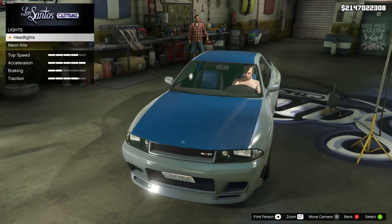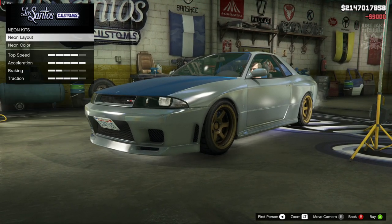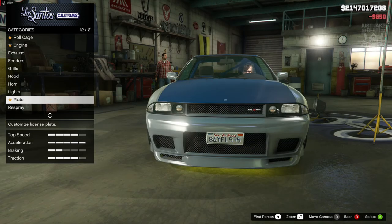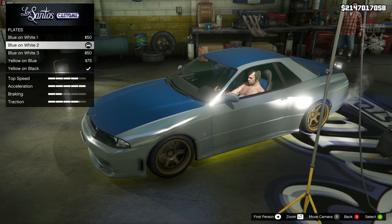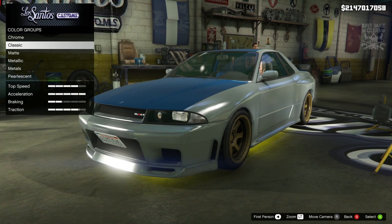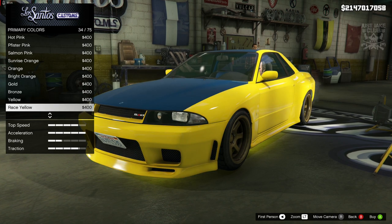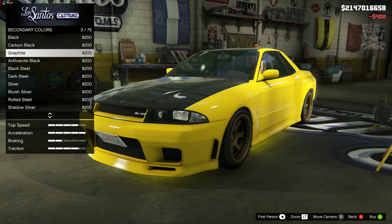That brings us down to the lights — we're going to go to headlights and purchase the Xenon headlights. We are going to get a neon kit: front, back, and sides, and we're going to change the neon color to yellow. Now we do get an option for the plate but it doesn't remove it, it just changes it, so we'll leave the plate as it is. We're going to go to the respray and change it to race yellow in primary classic and also secondary classic.